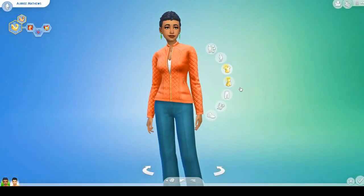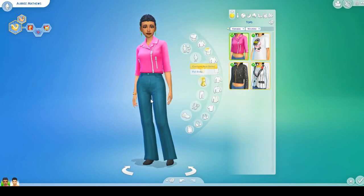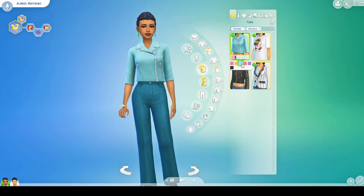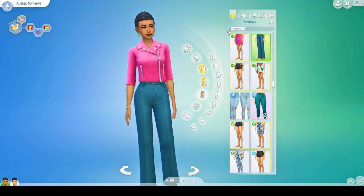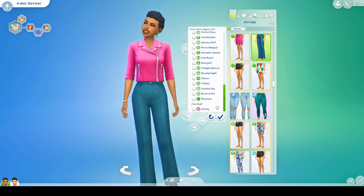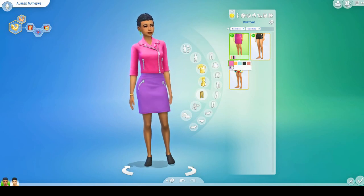For clothes, starting with tops — there actually aren't as many clothing items as I was expecting. There's this jacket which I actually do like; I didn't expect to. It comes in a bunch of color swatches — two different shades of pink, purple, and black. I really love the hot pink. There's also a matching skirt. I actually like this outfit a lot — I'm not sure how many sims it would suit, but I don't think it's too bad.